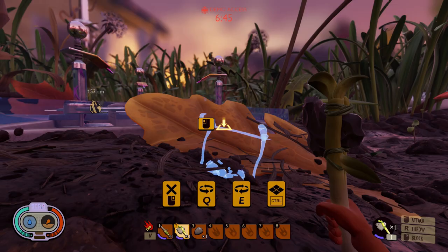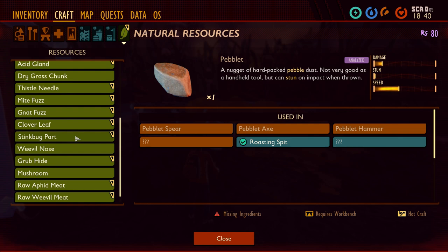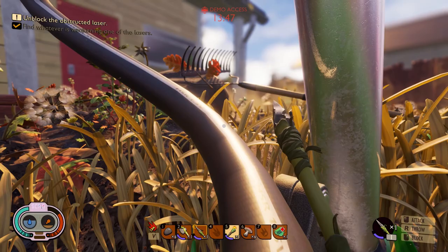An interesting thing about this game that differs from a lot of other survival games is that it appears to be a handcrafted world — it's not procedurally generated, which is the common trope in this genre. Grounded is really grounded in its own reality. The world itself is handcrafted, and I have played the demo a couple of times. Pro tip: you can just keep clicking on single player and playing the demo over and over again — you don't keep your progress, but the 30-minute timer resets every time.